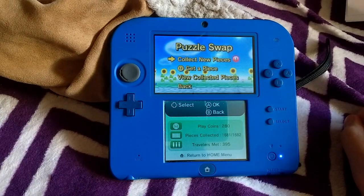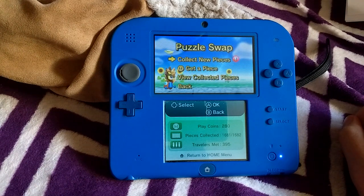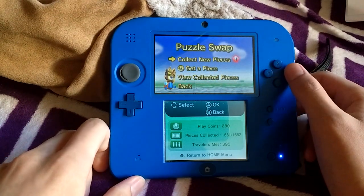So currently, the menu options are Collect New Puzzle Pieces, Get a New Puzzle Piece, View Collected Puzzle Pieces, and Back. As you can see, the menu options will change. Let's press Collect New Puzzle Pieces.